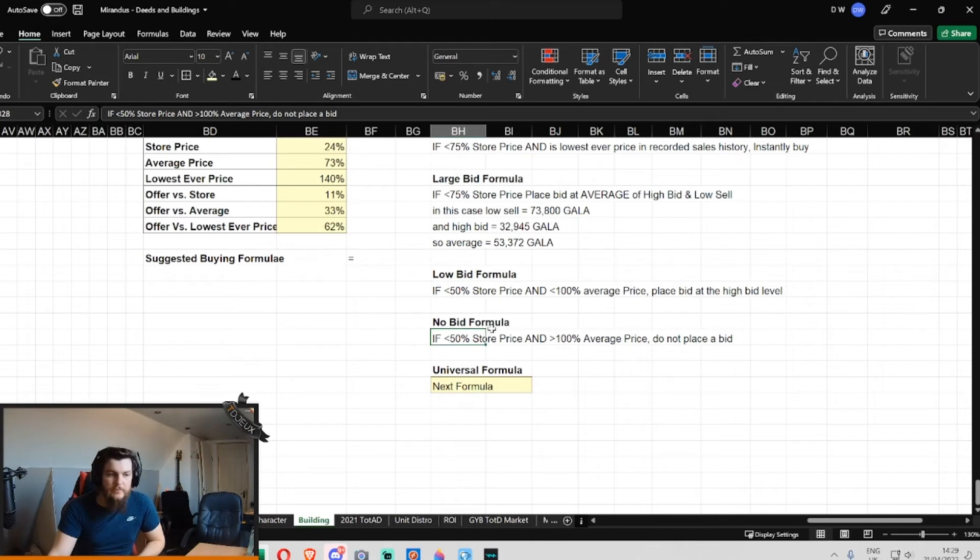And what about when it's assessed as not a good deal? Well, let's say it was less than 50% of the store price but greater than 100% of the average price — on average that's not a very good deal, so you just would not place a bid. And if you guys want to do this in Excel it's going to greatly help — I'm going to be doing it in Excel. This is the instant buy formula.